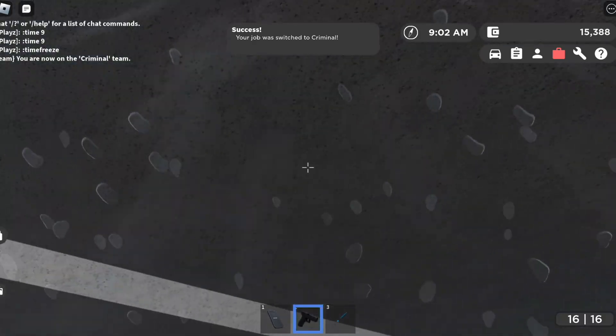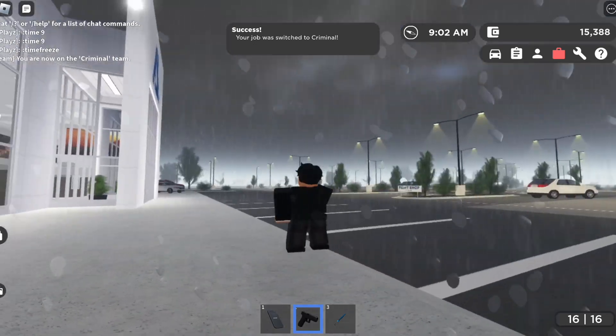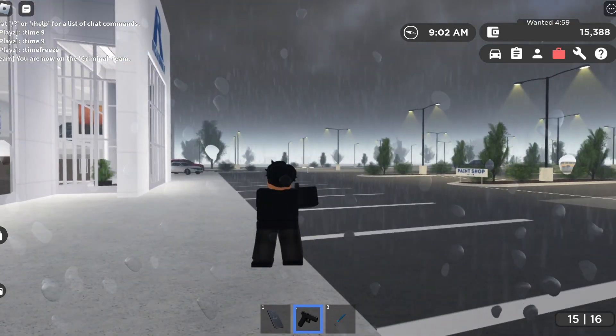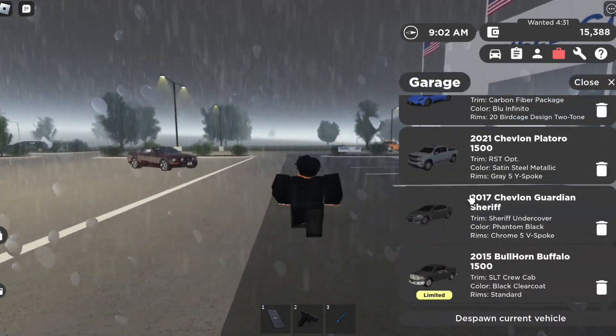I am now a criminal. This is cool — you now get a gun which is completely reworked. When you're not using it, it's just holstered. When you right-click you can aim, and then you left-click to shoot.